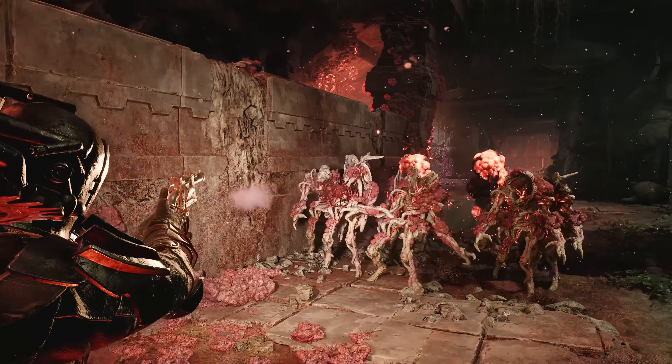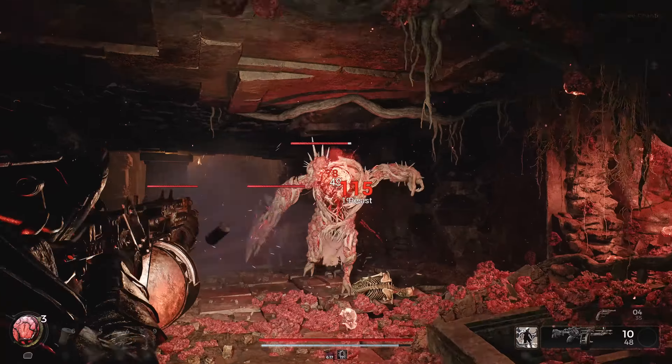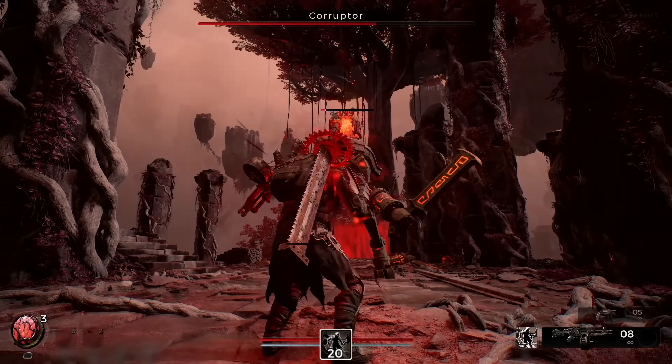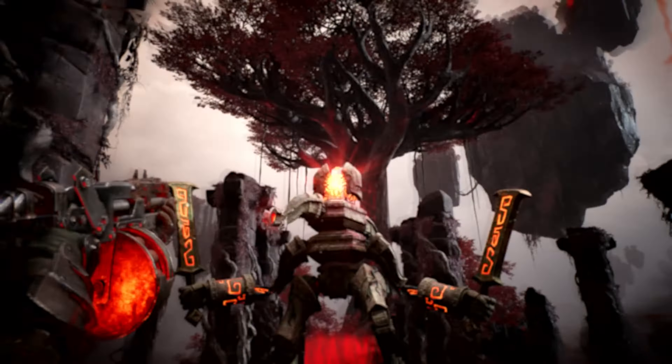With Rampage, the Challenger immediately gains a fire rate, reload speed, and movement speed buff. As they deal damage, they gain Rage stats which further increases ranged damage. When they've obtained maximum stats, the Challenger goes berserk, which doubles all bonuses — absolute, unadulterated destruction.